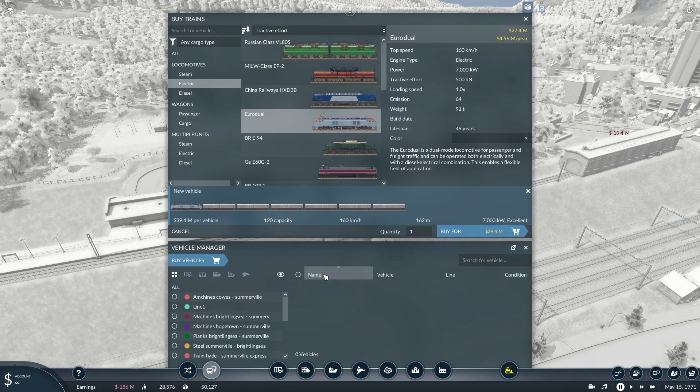Our train is now ready for duty and just needs to be assigned to our new line. Now I know that I forgot to rename my line. With this update we no longer have to switch to the line manager to do that, which saves some needless mouse clicks.